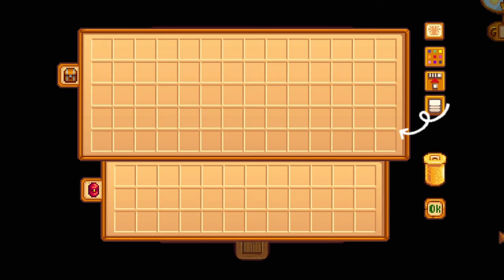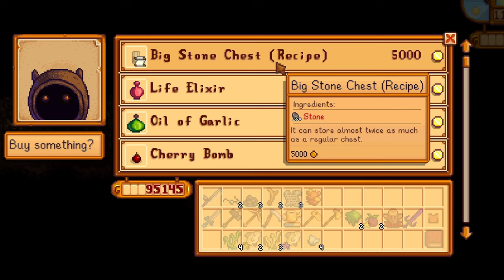The big chest is finally here, giving you two extra rows of space. You can also get the new big stone chest recipe from the dwarf in the mines.